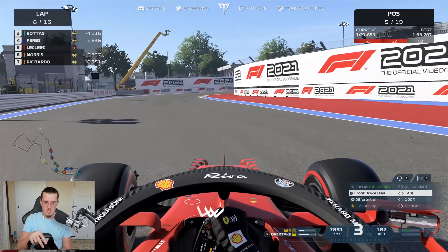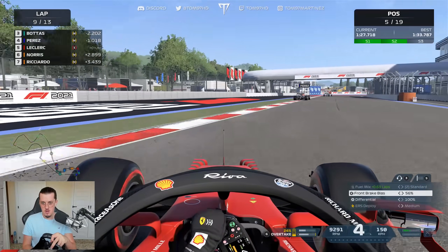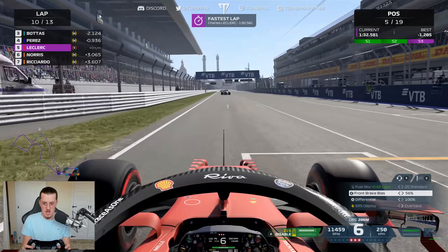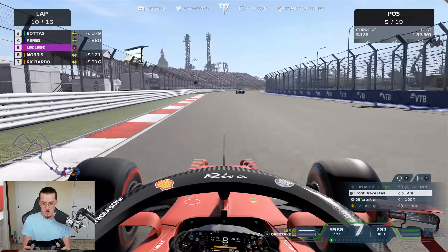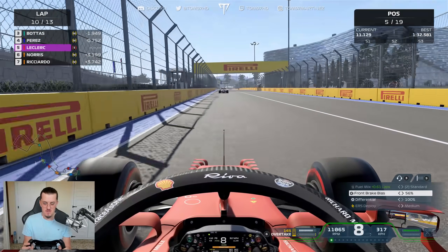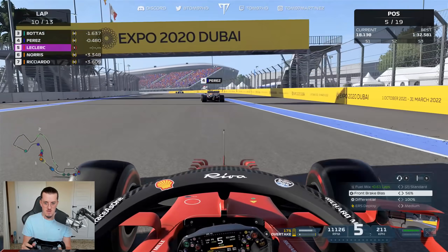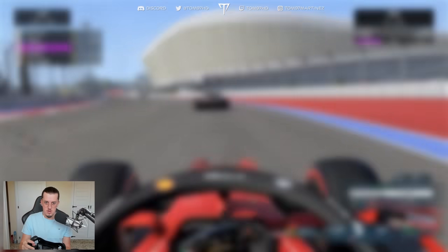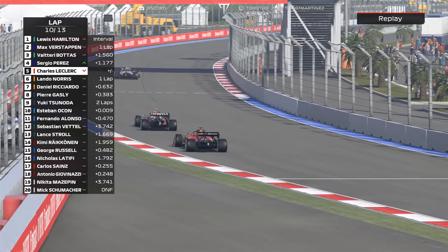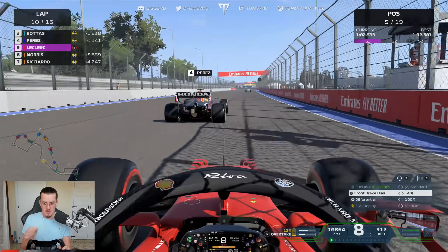Can we hunt down Perez? The pace on these soft tyres is insane right now. I'm trying to get within a second of Perez for DRS — that really helps speed up progress later in the race. We're now just within a second, and Bottas is not too far ahead either, so a podium is on the cards. I need to save DRS to make the overtakes count — P3 is the target this afternoon if we can time the passes right.